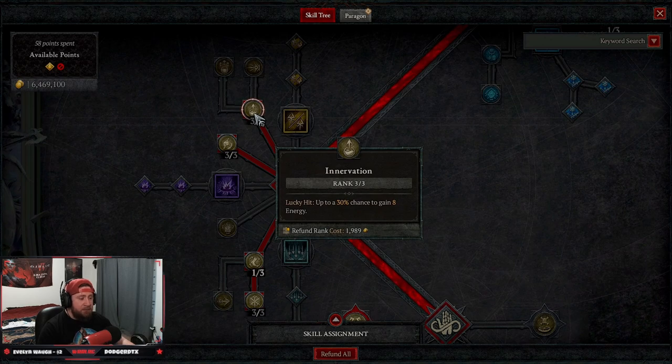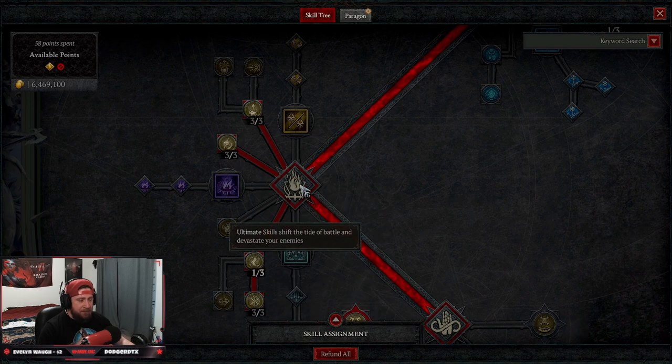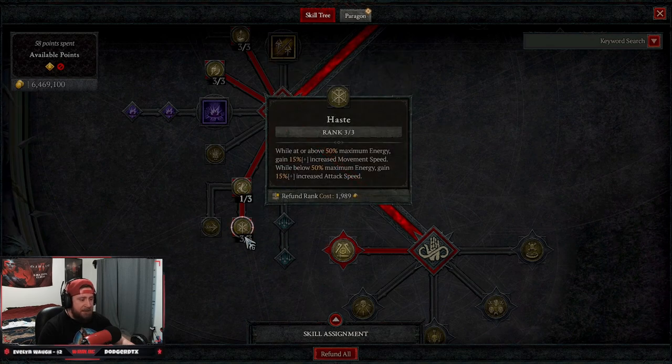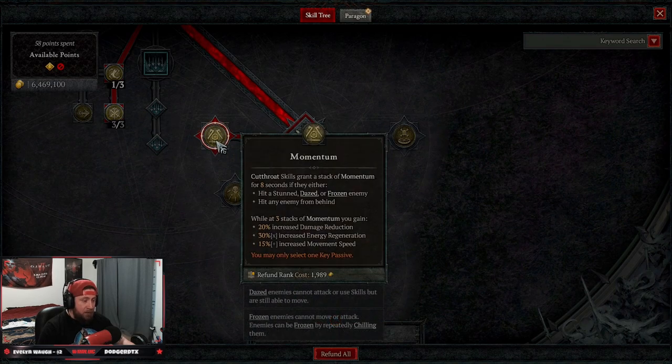No ultimate skills. We're taking three points into Innervation for more energy on a lucky hit, three points into Trap Mastery for increased critical strike chance against vulnerable enemies, one point into Adrenaline Rush for energy regeneration, and three points into Haste to get around the map really fast.